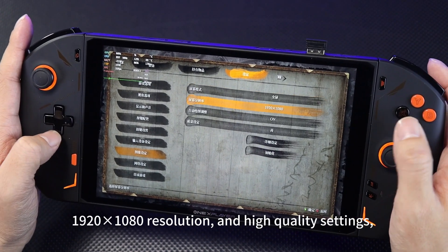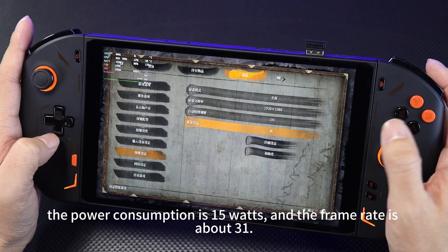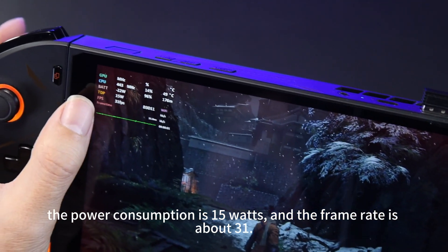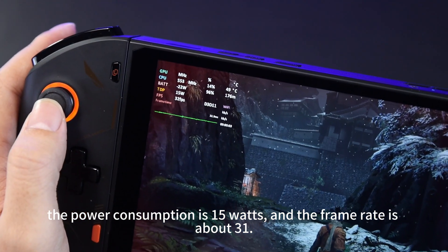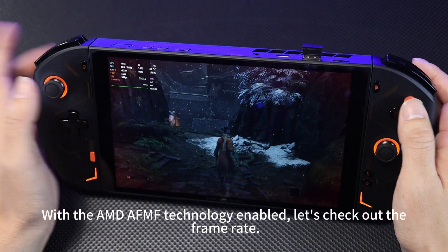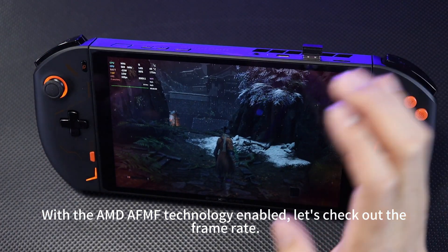The power consumption is 50W and the frame rate is about 31. With the AMD AFMF technology enabled, let's check out the frame rates.